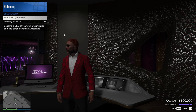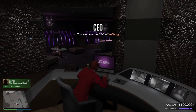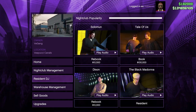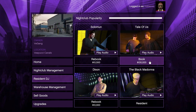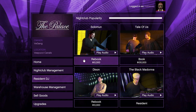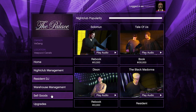You'll need to start a biker gang or CEO organization to access the computer for nightclub management. You can manage the resident DJ - booking a new DJ costs 100 grand and puts your reputation to the ultra max, so you won't need to come back for ages, but it costs 100 grand. I'd recommend doing the daily missions instead. You can rebook for 10 grand, but it has a much more minor effect on reputation.